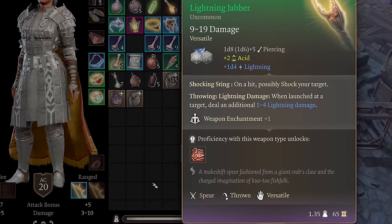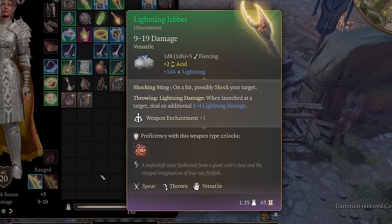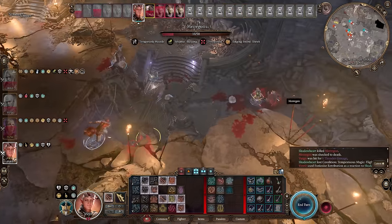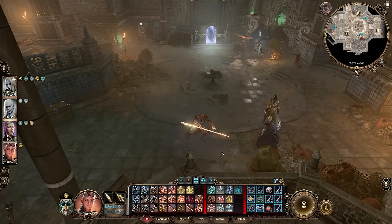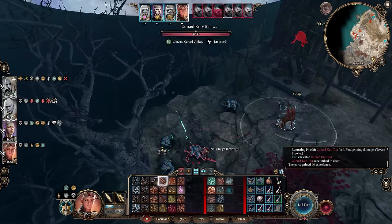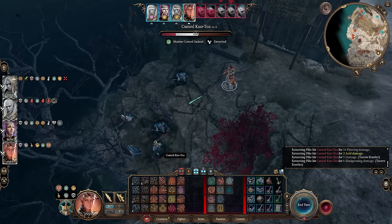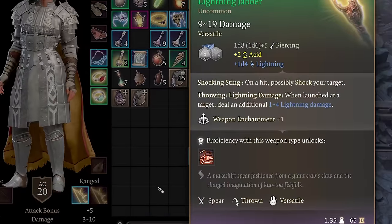Next up is the Lightning Jabber. This spear might not seem very special at first, and it's not very unique since you can find more than one, but it is actually one of the best throwing weapons in the entire game — only surpassed by the Dwarven Thrower being thrown by a dwarf. This spear deals 1d4 lightning damage when thrown, but unlike weapons meant to be thrown, the Lightning Jabber doesn't have Homing Weapon, meaning it doesn't automatically return to you. It's made specifically for Eldritch Knights who can bind the weapon so it returns to them once thrown. You can only find the Lightning Jabber off the Kua Toa Chief, northeast of the Grand Mausoleum Entrance in Act 2, down by the water. If you do pick it up and use it for a thrower build, you will be pleasantly surprised.